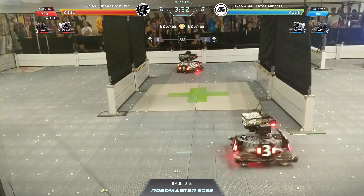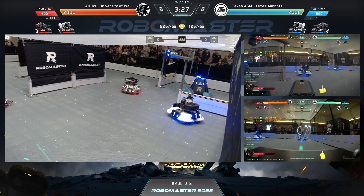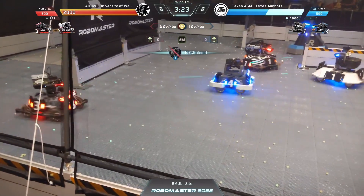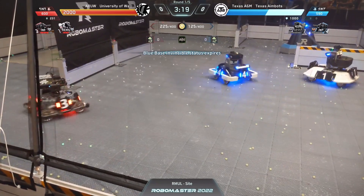As we know, a first blood typically means a huge shift in the tide of battle. UW now pressing the attack, going straight onto the blue side, trying to be very aggressive — and a kill comes across: first blood to the hero.